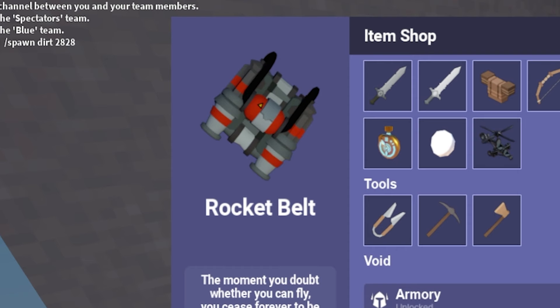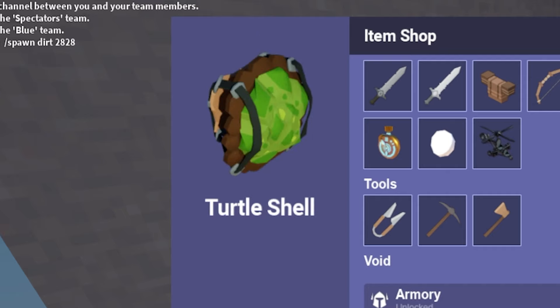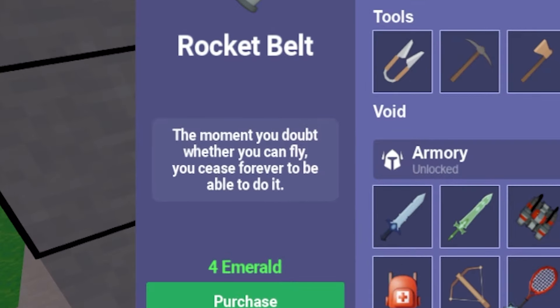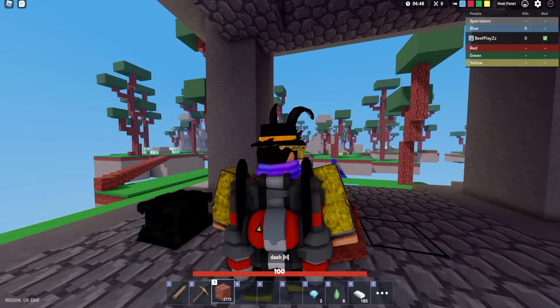Let's get to the armory then. There's the rocket belt. Make sure you stay tuned for the other two videos — I'll leave a link down below when I get those videos out. Okay, this is interesting. We have the backpack. Look at this.